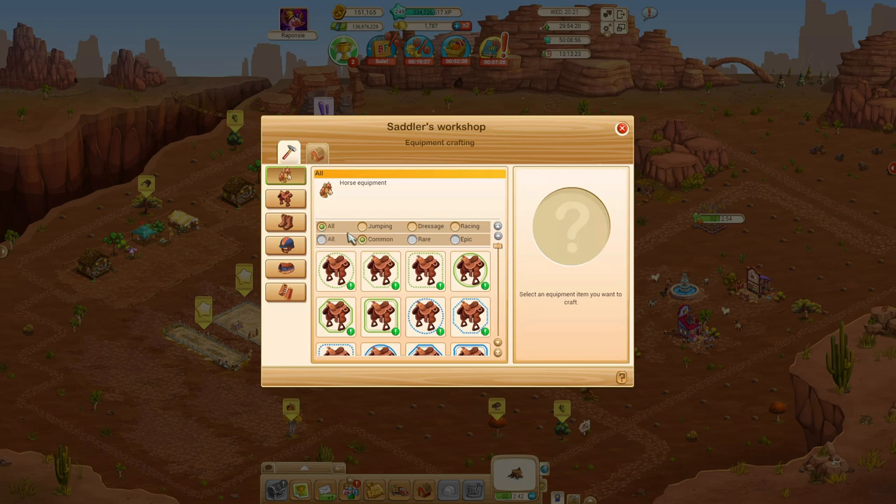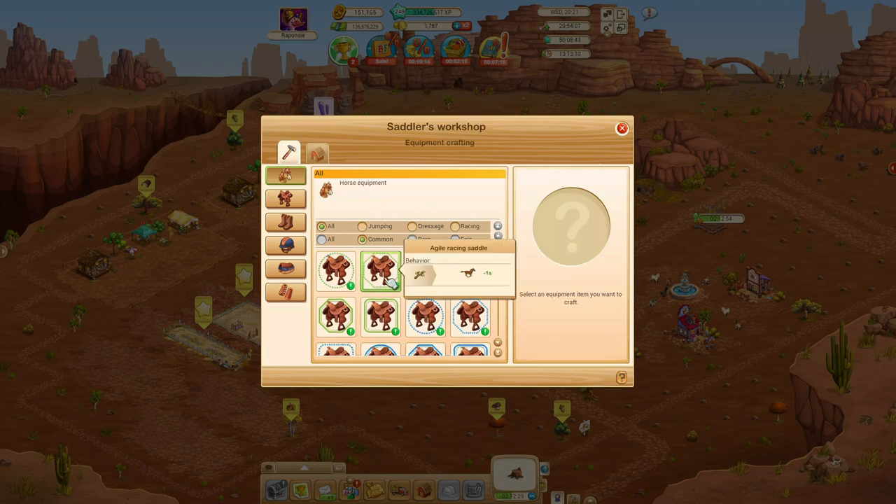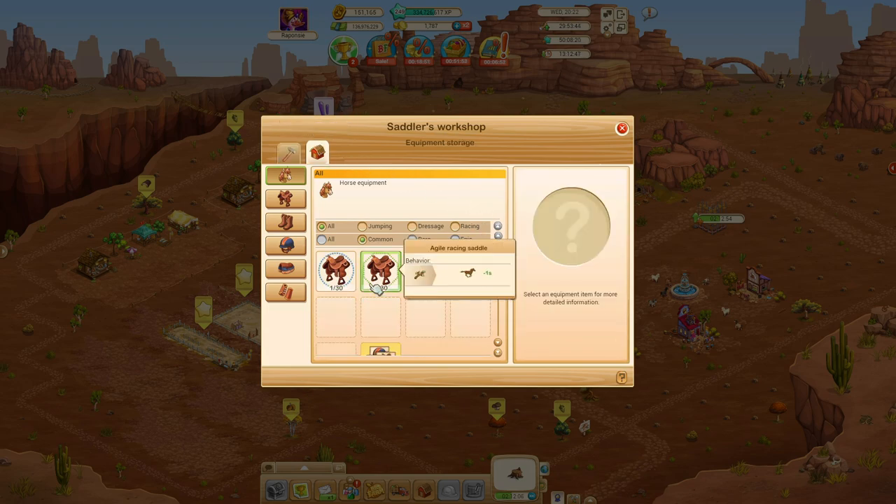You can look at all the equipment that is possible to make at the moment, and you can also see how much you have already made of each one. One thing I am quite happy about is that it doesn't take time to make these productions. So you don't need to stock up long in advance — if you are in a race and find you may need one of these specific saddles, and you have the intermediate materials ready, just craft the equipment and voilà, it's in your barn ready to use.